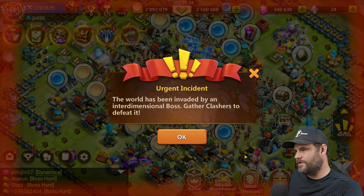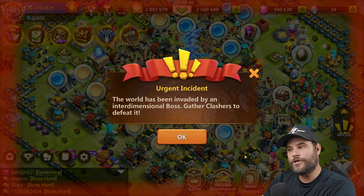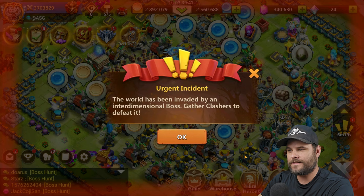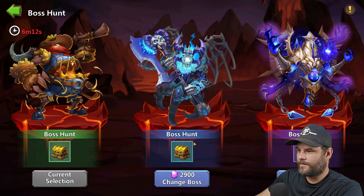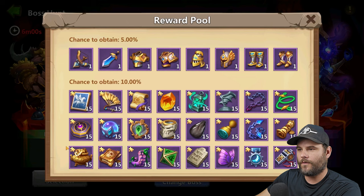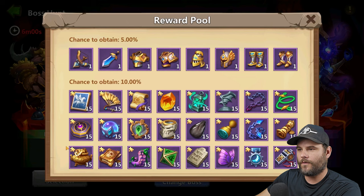So here we have one of the new features from the game which is called Boss Hunt. There's an urgent incident warning — I like the look of it, the animation looks good. You can see this danger coming in. It says 'The world has been invaded by an interdimensional boss — gather clashers to defeat it.' You can change the boss or just hunt this one.